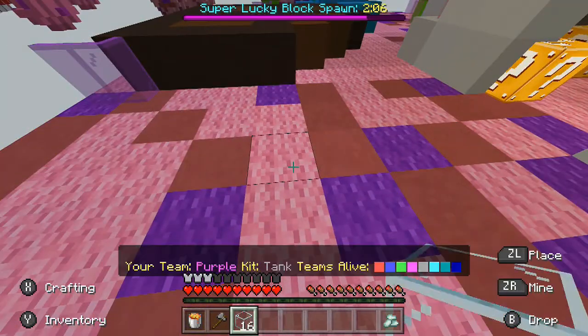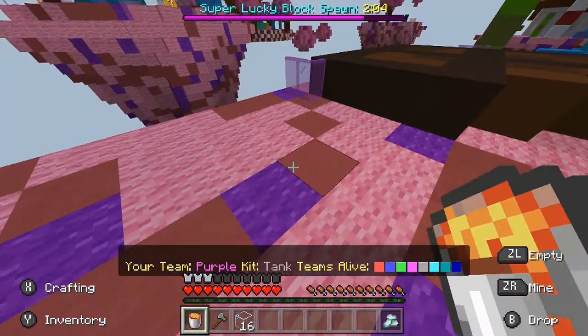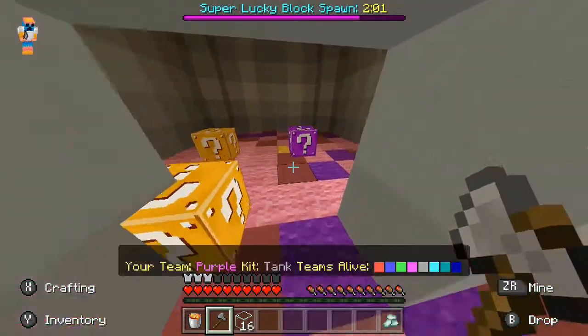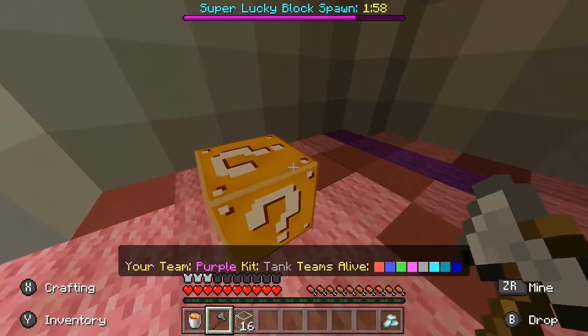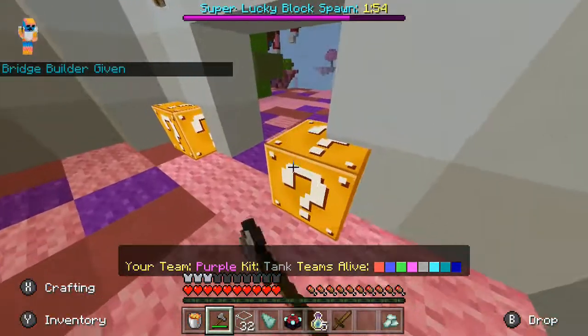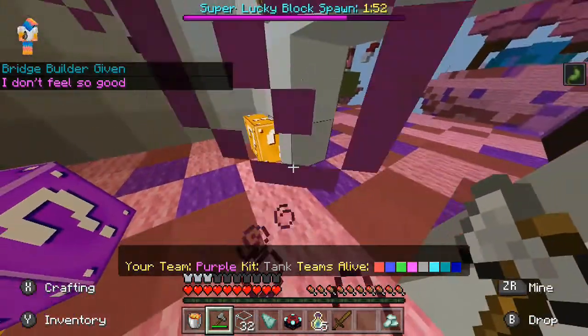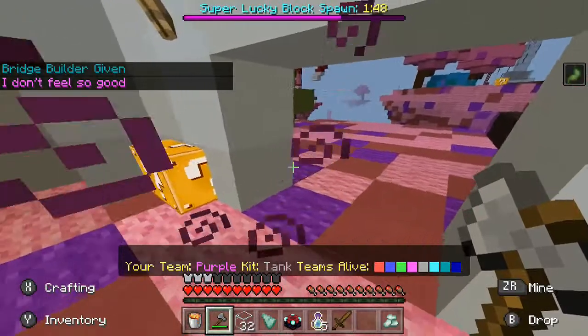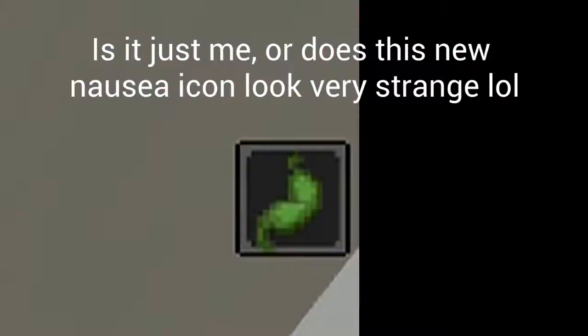So as you can see in this one, we've got a stone axe, a lava bucket, and some glass. I'm not quite sure what all the different colors mean, but I can assume that yellow is just normal and purple is, like, better. So I just got a bad Lucky Block — it gave me some nausea.